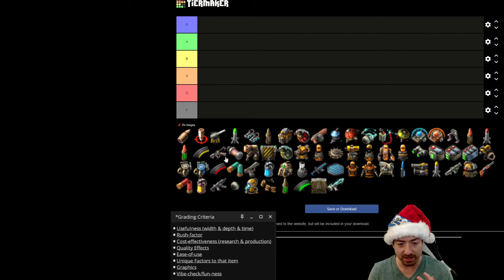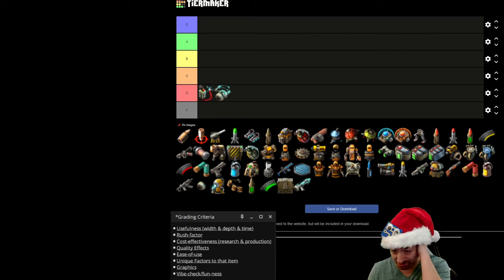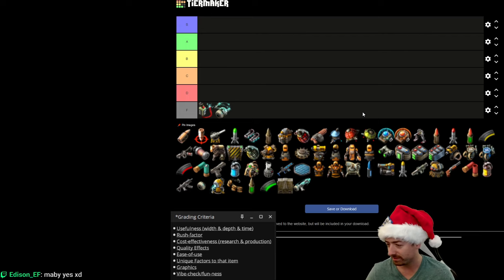Let's dive in. I don't even know what this is — this is the discharge remote, which triggers the discharge defense. This has got to be a straight-up F. Look, I realize everything in this tab has a use, and yes, you're gonna @ me in the comments saying discharge defense is actually the strongest thing in the game. But this could be deleted from the game and I think two people would cry. This is probably the most useless item — discharge defense is pretty pointless.